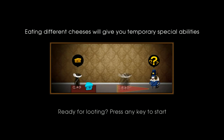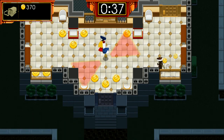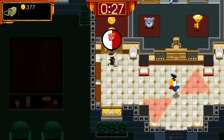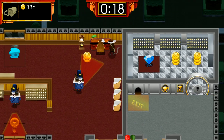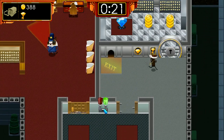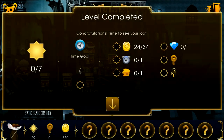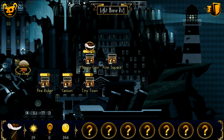Eating different cheeses gives you temporary special abilities - I haven't seen any cheeses yet so I'm intrigued. This game has a pretty cool soundtrack, very spy-movie heisty. I'm in the mood for a spy movie - I just saw The Man from U.N.C.L.E. last night. Let's see what this cheese does - cool, it makes us invisible for a short amount of time. Grab that clock, grab that master key, head up, grab the coins. We got all the coins, clock, and cheese.